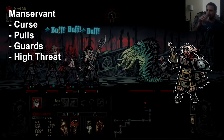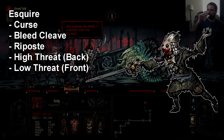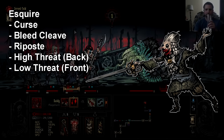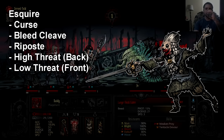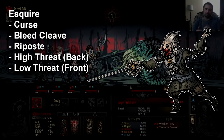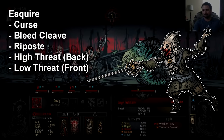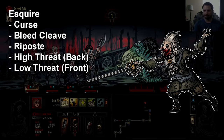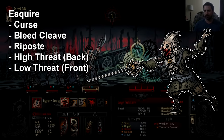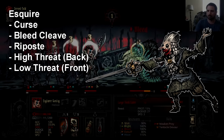Esquire is a distinctive unit — a noble-looking slender person with a rapier and a gun. The threat level depends on its position: if it's in the back, threat level is very high; if it's in the front, threat level is very low. The reason it's so dangerous in the back is a move called Skewering Repartee — a lunge-type attack that hits your entire team for solid damage, inflicts bleed, and then gives the Esquire riposte. Preventing this move is why it has such a high threat level. You should try to either push enemies behind it to pull it forward, stun it, or kill it first.